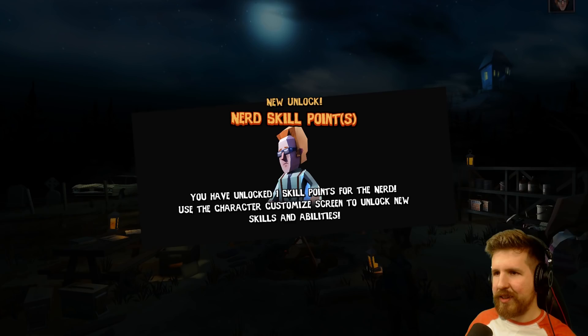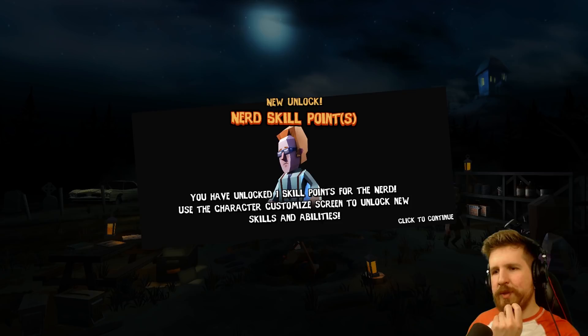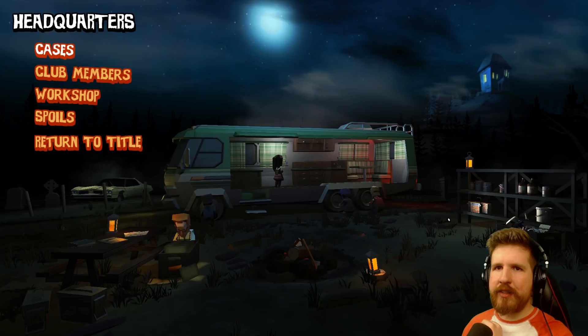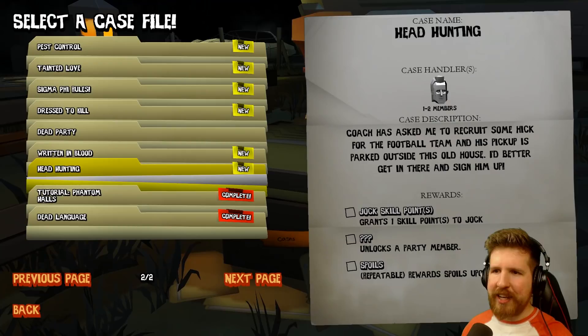Cool. New unlock — nerd skill points. You've unlocked one skill point for the nerd. So there's RPG elements too. New unlock — Ash. Groovy. You collected the following spoils: 2x medical supplies. Neat! So we've completed one case, and of course there's ten more just on this page. Total of like 17, I think. Wow. That's cool.